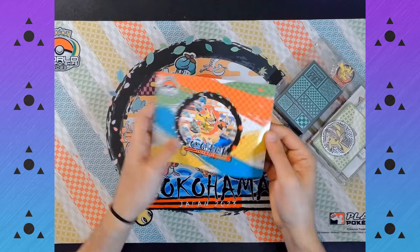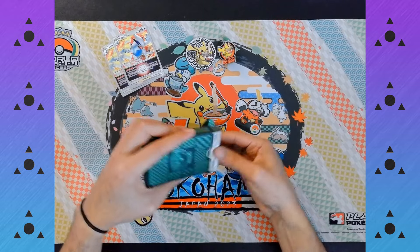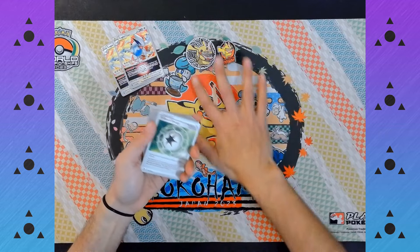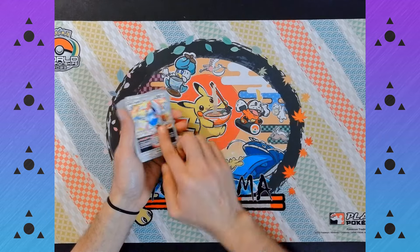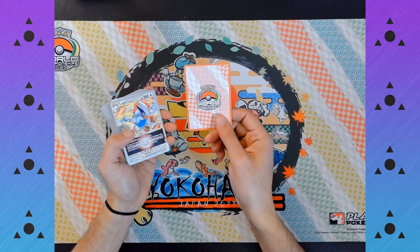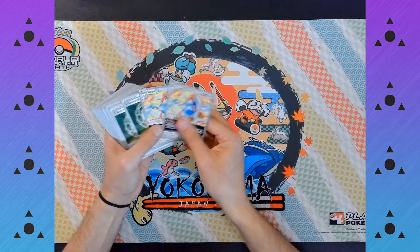Okay, so the same booklet as earlier — set that aside for right now. And these card backs are different from the other one: this is the Lost Box deck with an orange back. The Lugia deck has a green back — that's pretty cool. Alright, so here we go. Lugia V-Star, one of the main Pokemon of the deck.